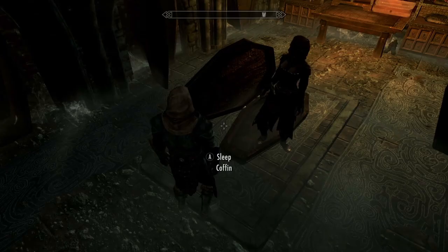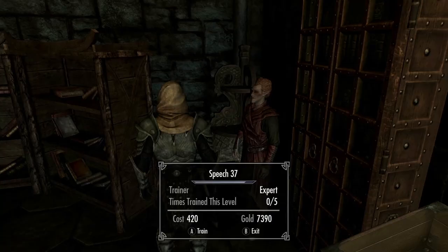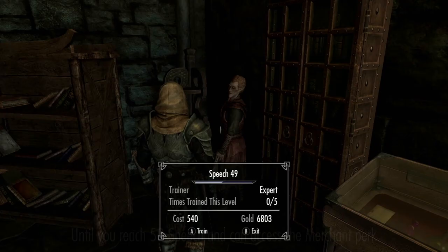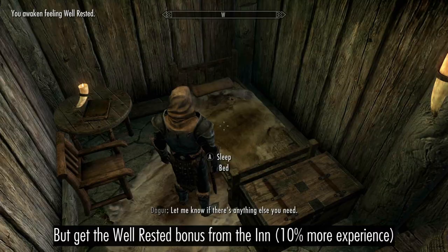Sleep in a Coffin for the Rested bonus, then brew potions from Garlic, Nordic Barnacle, and Salmon Roe until you level up. Trade these potions for more Speech Training until you reach 50 Speech and can access the Merchant perk. You can then start trading the potions to Feralda for Destruction Training. Make sure you get the well-rested bonus from the inn before brewing more potions.